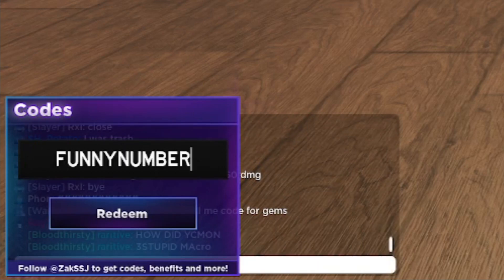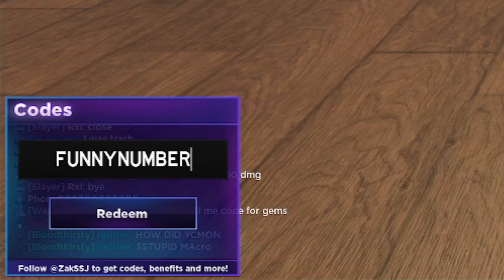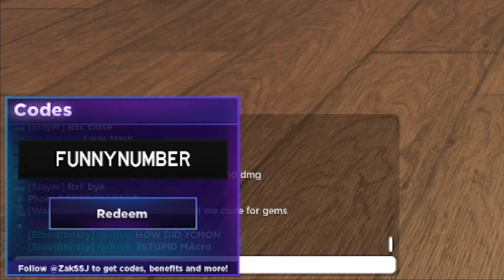Next working code is FUNNY NUMBER — this code is active, go ahead and redeem it for 400 gems. It's a W code and it's working.